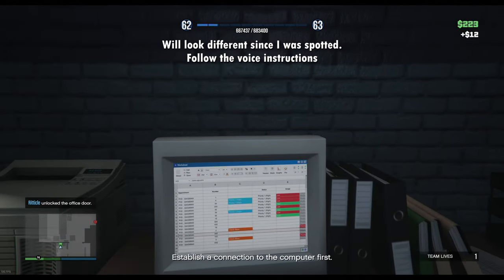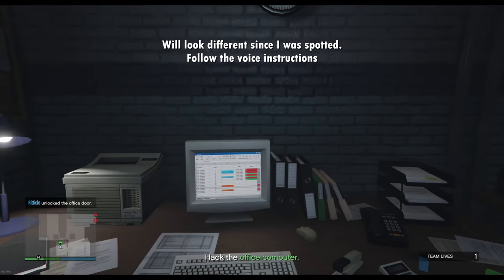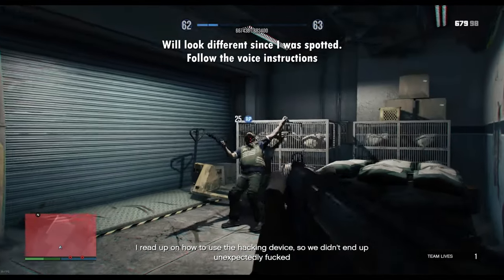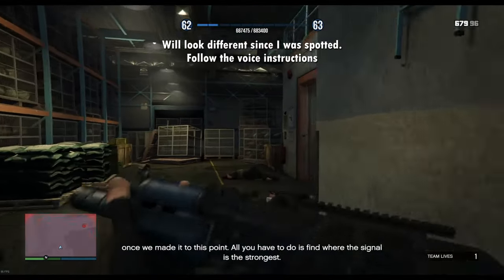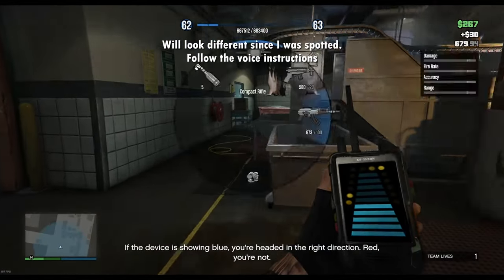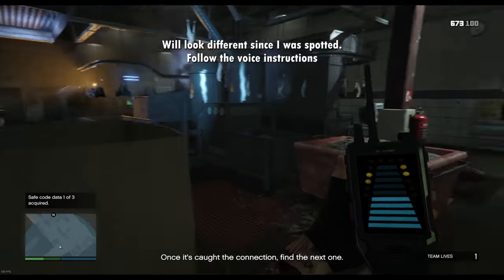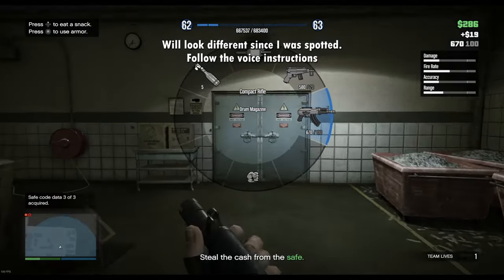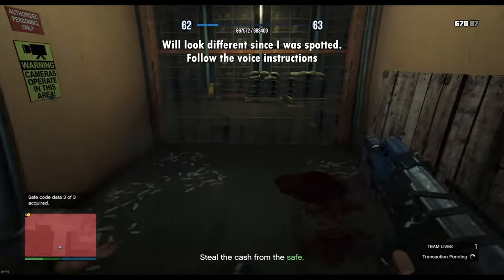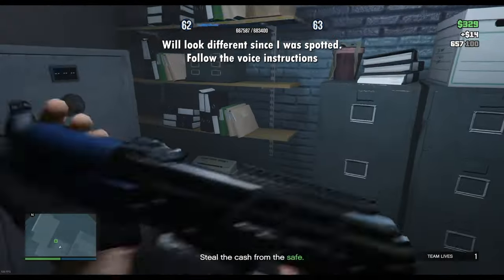If you were spotted like I was, you can just shoot the door handle, but don't do this if you weren't spotted as it will set off an alarm. Once you get inside the office, hack this computer and get the hacking device to open the safe. Press left trigger or right-click to open the device. If it's blue, you're facing the direction the computer with the code is in. Head over to the computer, hold the device, and it will add the code — you have to do this three times to get a code on the device. Then head back to the office and put the code into the safe. When you grab the money from inside the safe, you will set off an alarm, but don't worry, we can still do it stealthily.